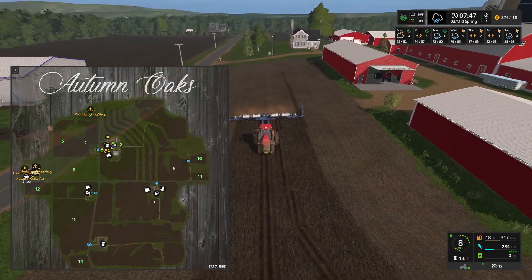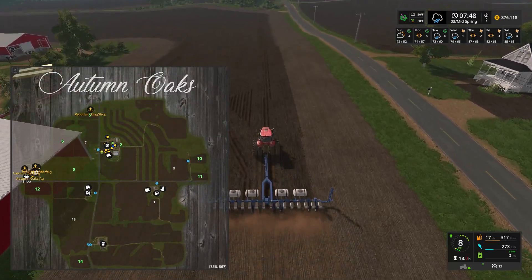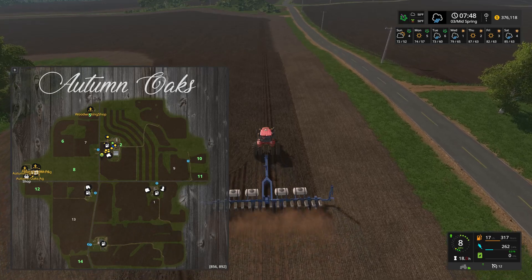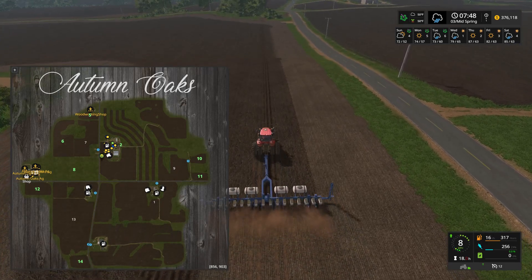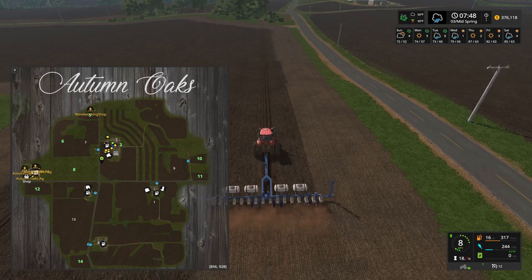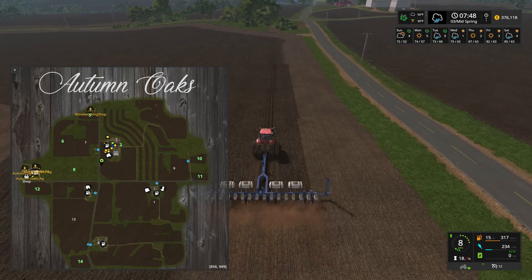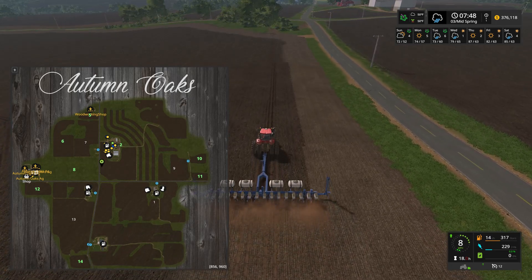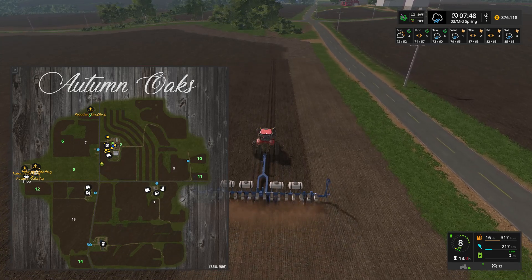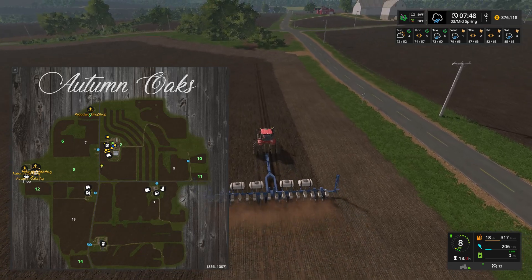I'm still considering buying field 9 because we have quite a bit of funds right now. Simply because we need some land to haul the manure out on, and we could always use a little extra land. As you saw earlier, the manure pile is pretty well filling the bunker almost — probably three-quarters of the way full. The earliest I'll be able to spread it would be after wheat harvest later in the summer. So I might have to get field 9 and use it to spread some manure on and get some of that hauled out.